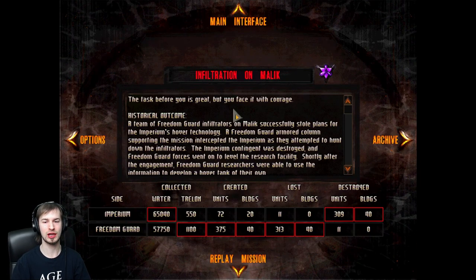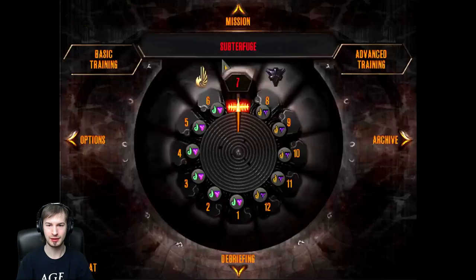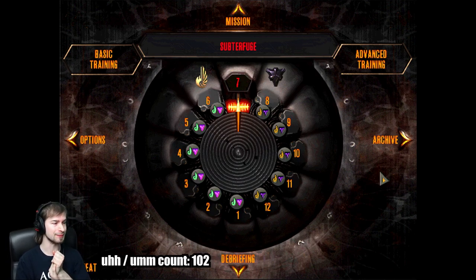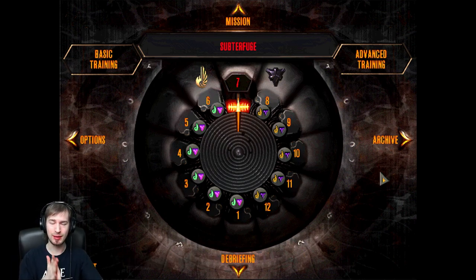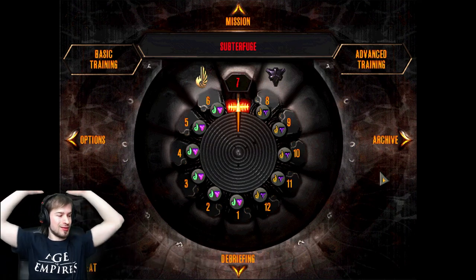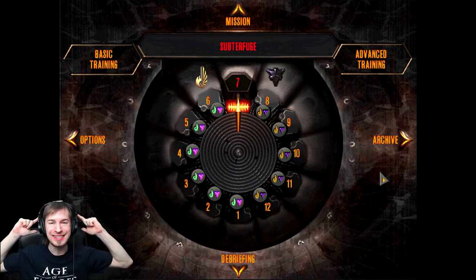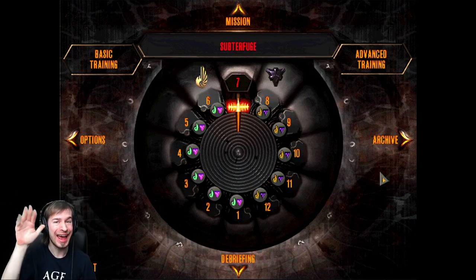The task before you is great but you face it with courage! That is Infiltration on Malik. Next time we are doing Mission 6 - Subterfuge. Hope you guys are enjoying this series - I'm certainly enjoying playing through this. This game was a big part of my childhood, so thanks to everyone who enjoys these old 90s RTS games. Until next time, this is CS - signing out, bye bye!